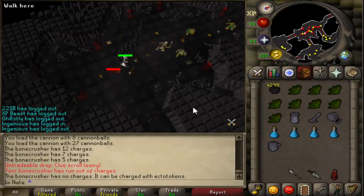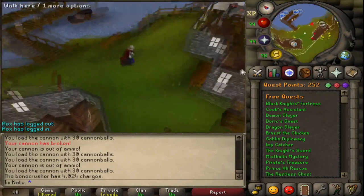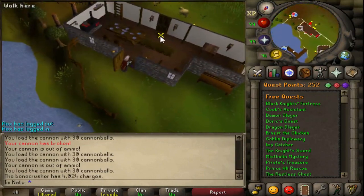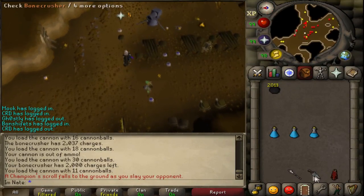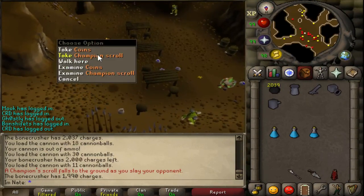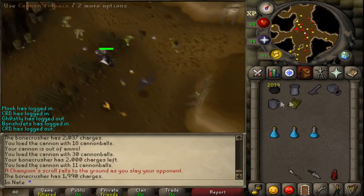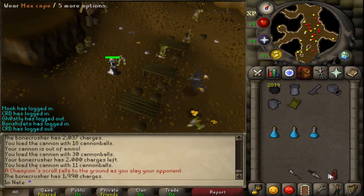There is 5,001 charges used up and still no scroll yet. I've done like 6,000 charges on my bone crusher over at those goblins. I'm going to try these goblins over here and see if they feel any better. Yes! Finally — there we go, there it is! I am at 1,990 charges. Let's go ahead and find this champion scroll. Once again another scroll that took quite a bit past the drop rate. That is the goblin scroll — going to head back to the bank.